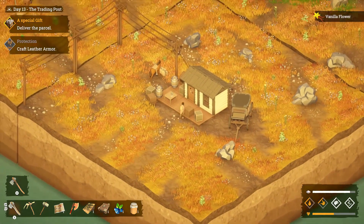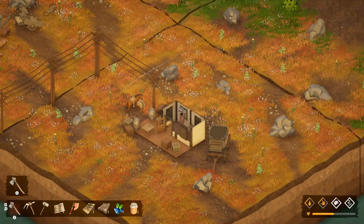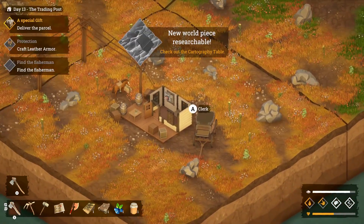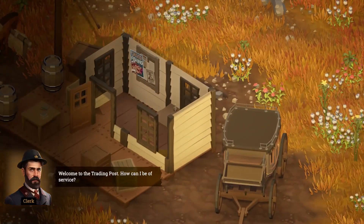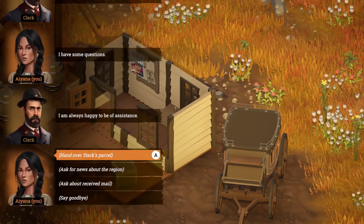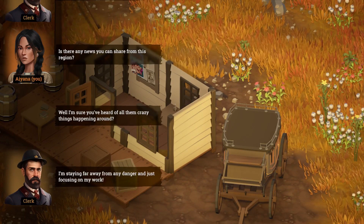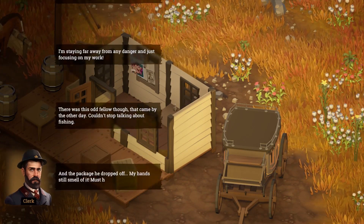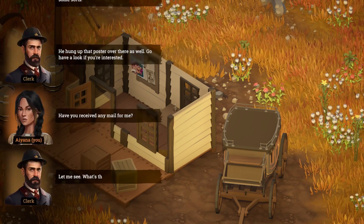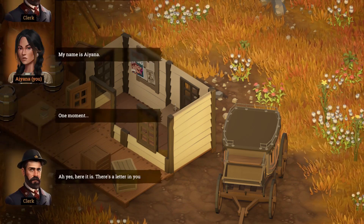Okay, we should be open. Crude fishing — find the fisherman. Okay, so that might unlock the fishing. The clerk. So new world piece. Welcome to the trading post. Ask questions. Ask for news about the region. I kind of like to ask everything just in case I miss something. Sometimes you'll unlock different quests and things if you ask all the questions.